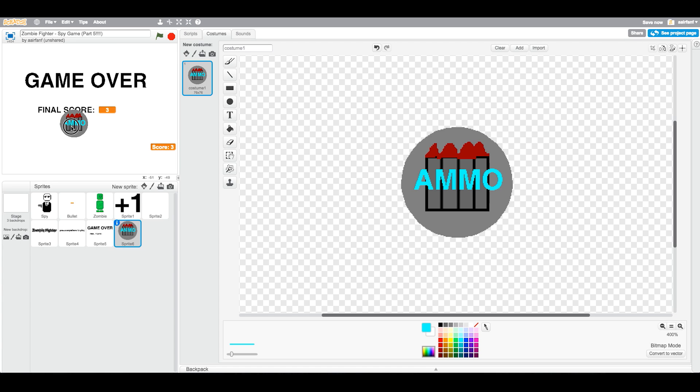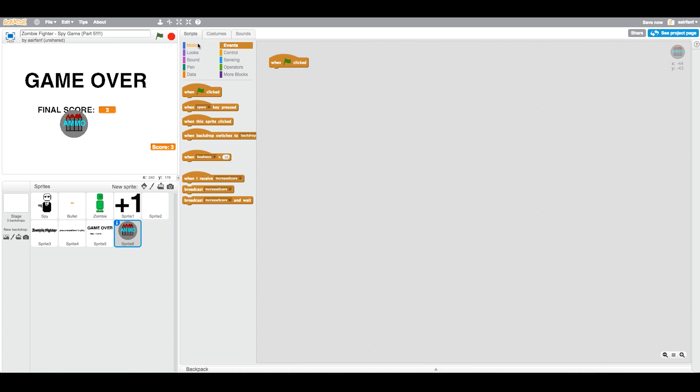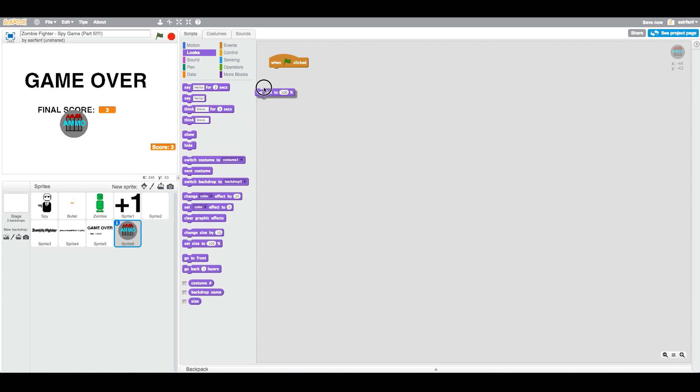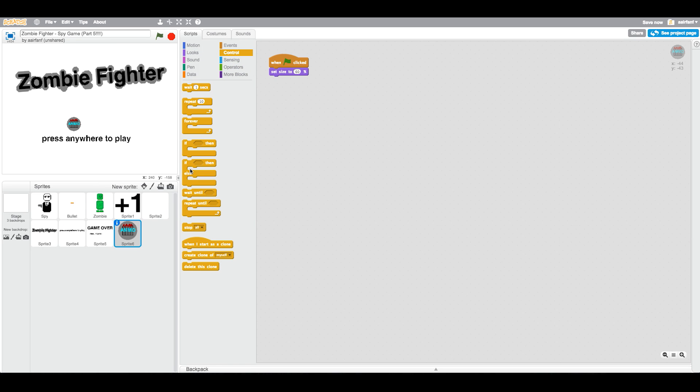Shrink it down just a bit. Then go to flag, go to Looks, say set size to — I want it to be a little bit less. Let's do 50. That looks pretty good but you can't really see the text, so let's say 60. Then go into Control, grab an if/else, grab another forever, and put it around the if/else.